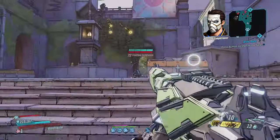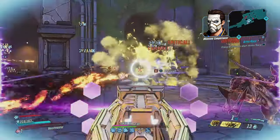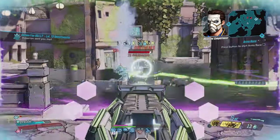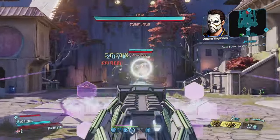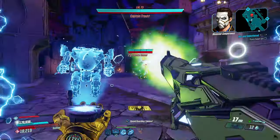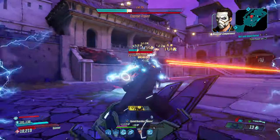With its corrosive projectiles that can chain to nearby enemies, this weapon is perfect for dealing with large groups of armoured foes. As you can see, the Reflux can melt through enemies like butter, creating a corrosive web of destruction. But it is dependent on having large groups of enemies to get the most out of it, so it's not going to be so great for bosses unless they have other enemies around to boost its damage. But that's not to say that taking down bosses is impossible — you just may need to tweak your setup a bit.